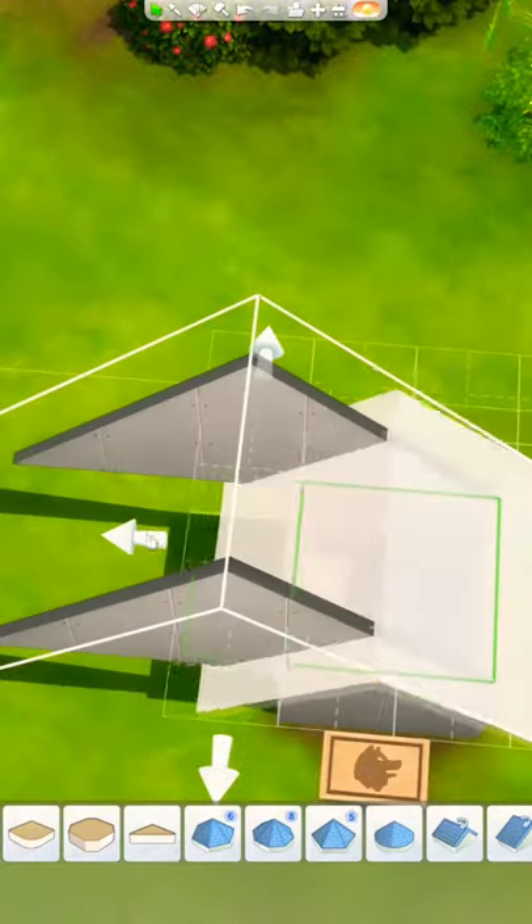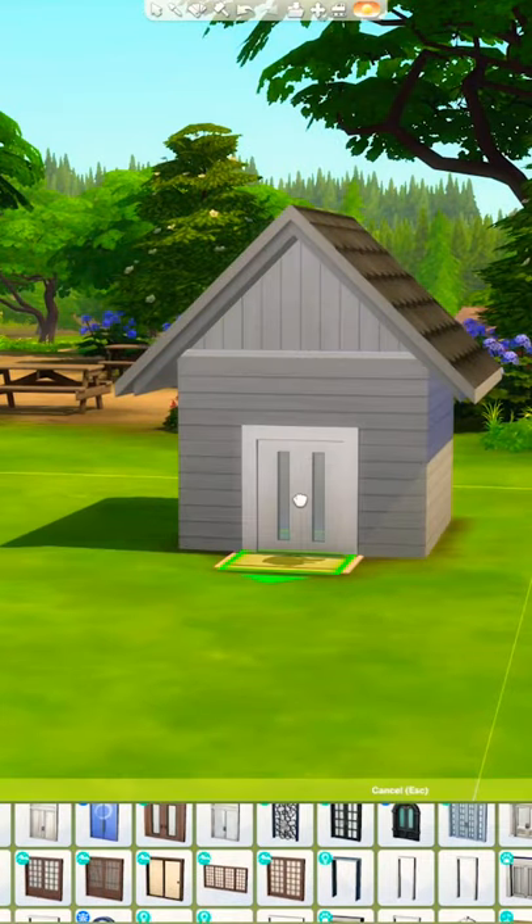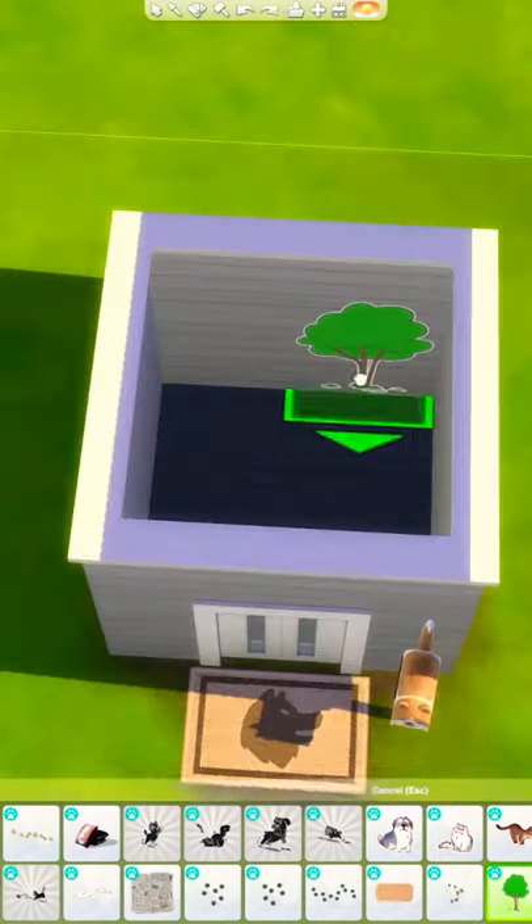Delete the room from under the roof and pull the roof over the half walls until it's covered. Now add wall coverings, trim, and of course a doggy door. This one is from My First Pet Stuff.